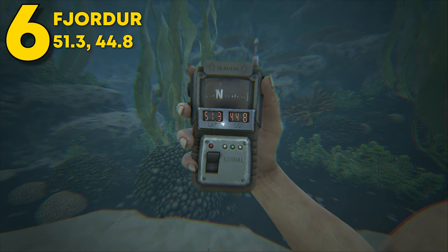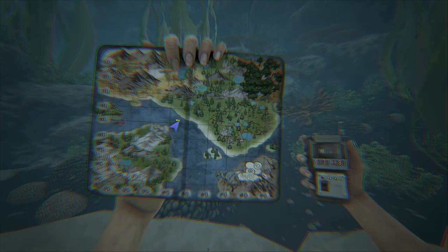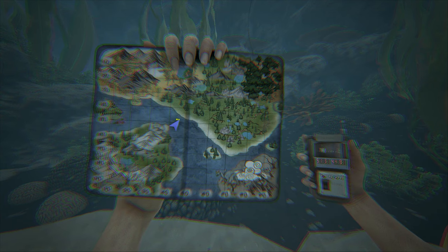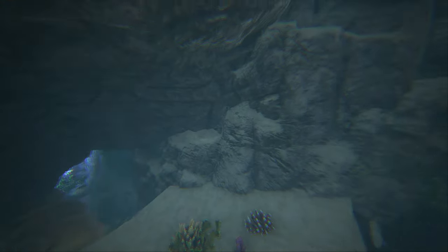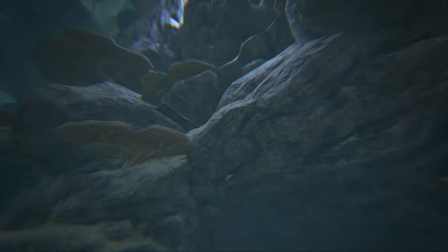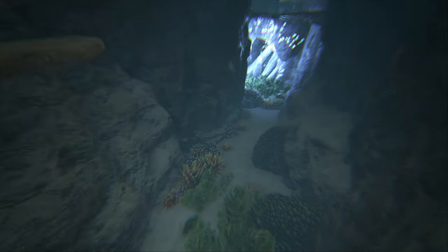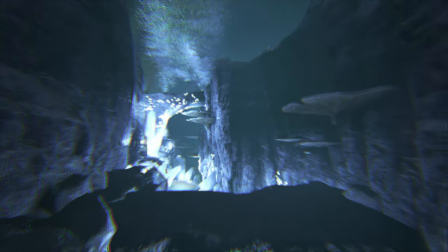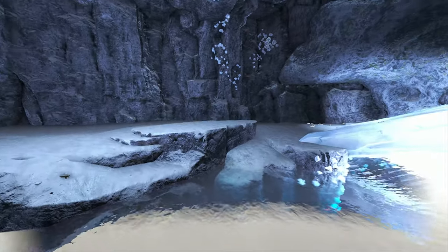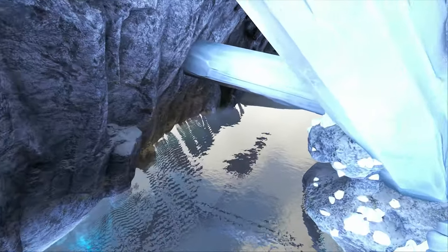Coming in at number 6, this can be found on Fjordur at 51.3 latitude and 44.8 longitude — basically in the center of the map. Here it is on the map. Coming in through the entrance, you're greeted with a nice little walkway which you could put a main turret wall on. Inside you have a good amount of room for storing water dinos, and you even have an above-ground area. This is the bigger section of the cave, but it's a little bit harder to defend, so you'll want to build in the back section.